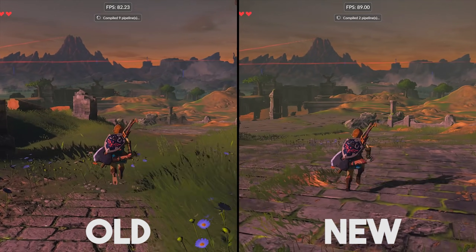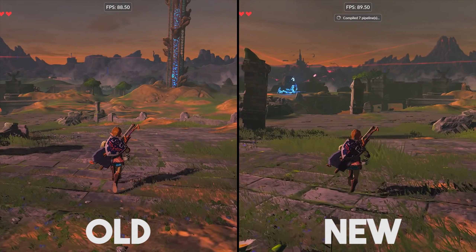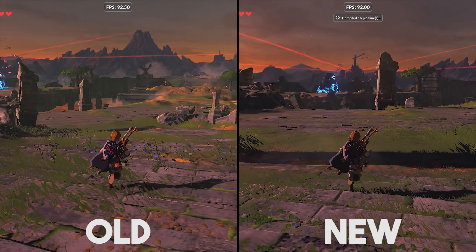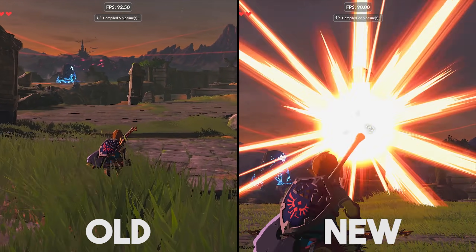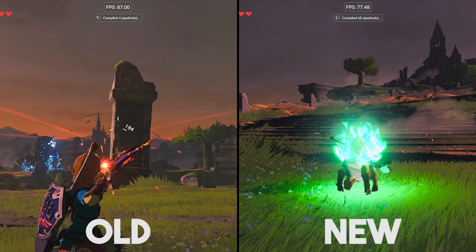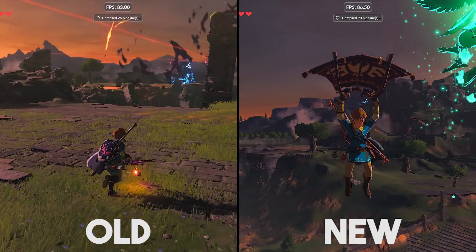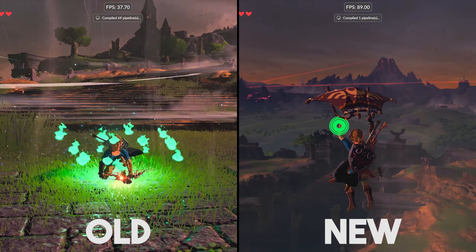For both of these demonstrations, I didn't have any pipeline cache. The frame drops from building any of these new pipeline shaders on this new system are so minimal, it's almost completely unnoticeable. In my opinion, this is an unreal update to the emulator, and I'm sure many people who prefer to use Vulkan for the added performance — like AMD and Intel GPU users, and even Nvidia users — are going to be very happy with this new update.